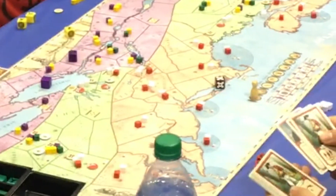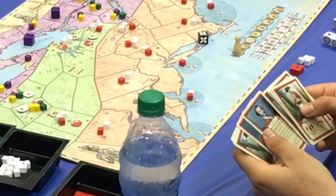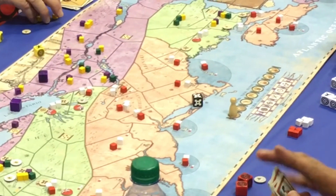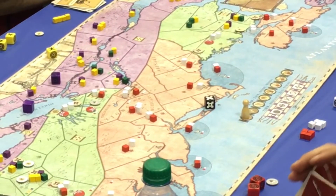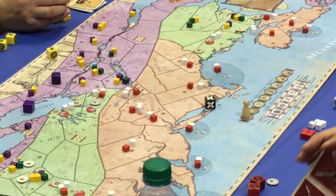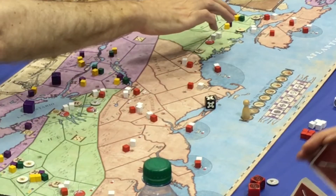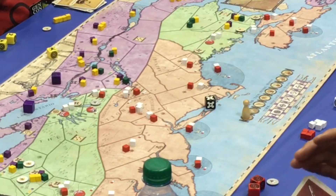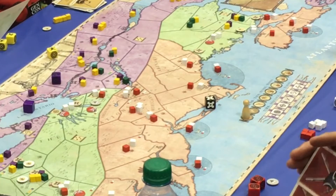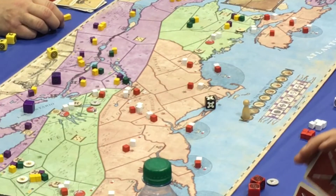Hi guys, my name is Gunter Eiger with Academy Games and we have 1754: French and Indian War here, which is part of our Birth of America series of games. This is the third game in the series and it covers the French and Indian War. What makes this game so exciting and fun is that it is a team game. You're not 1v1 or four people against each other. You're playing one to two players versus one to two players. One side plays as the French and their colonial allies, and one side plays as the British and their colonial allies. So you get both the competitive feel of a war game and the cooperative feel of many cooperative games, making it great for people that like war games and also Euro games with deal-making and working together.